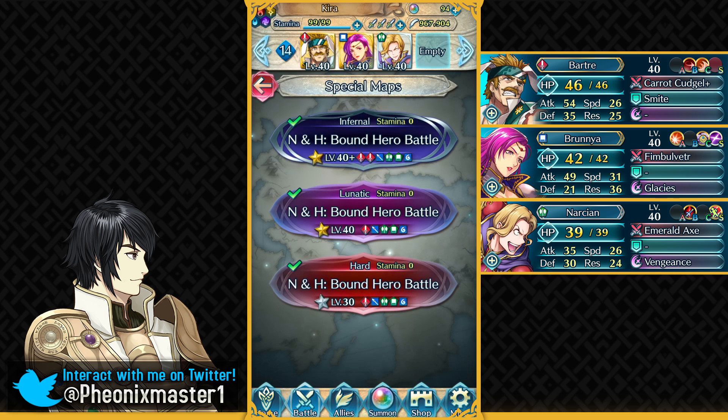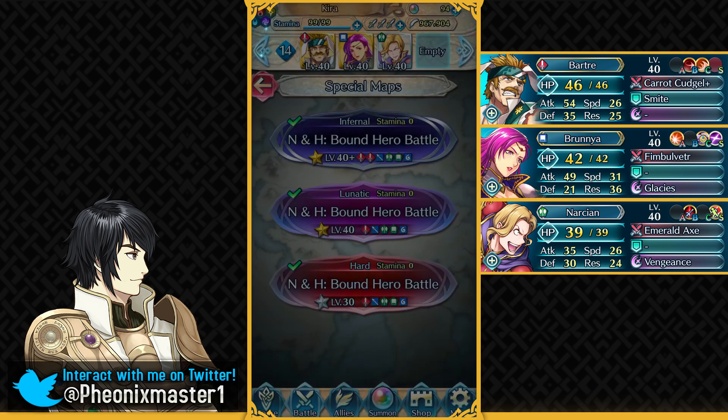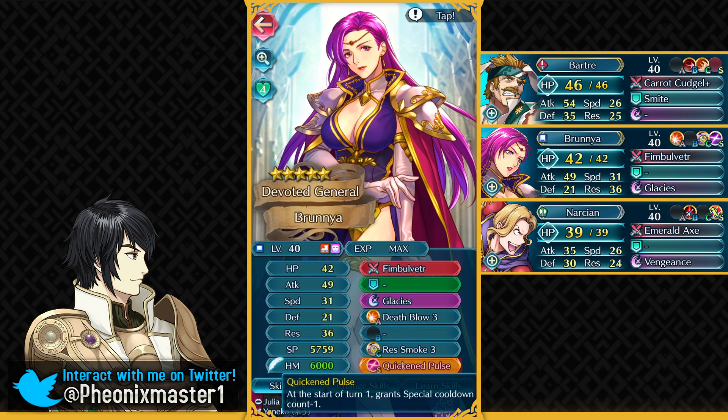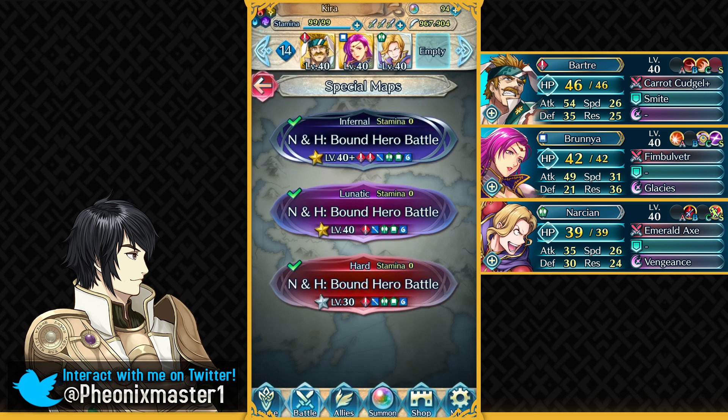This is going to be my first solution with just three units, and you don't really need too much investment in sacred seals. I've got Spring Bothra here with no sacred seal, and then I've got Brunia with the Quicken Pulse sacred seal because she has a 4-turn cooldown special at base, so you need to make it a 3-turn cooldown special — that's why you need Quicken Pulse.